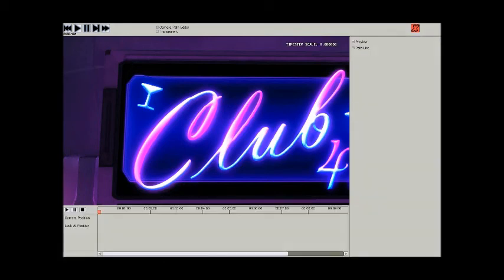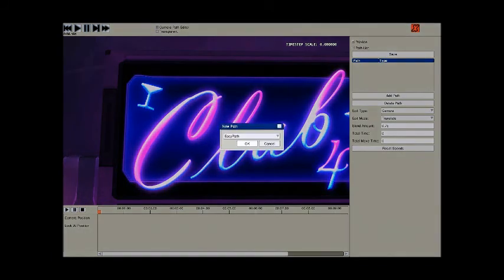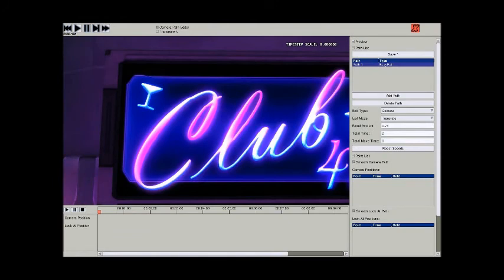Bring up the path editor, and bring up the path list — which should be open the first time you open the path editor; it should be open by itself. We're going to click add path and select easy path, because that's what I'm teaching you today. Easy path, as its name suggests, is easy.